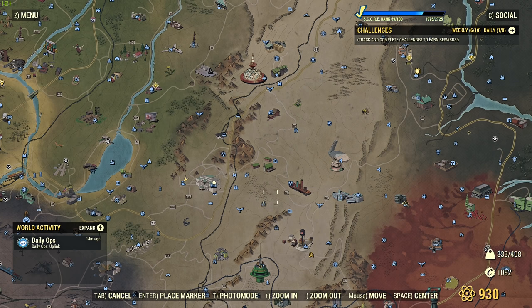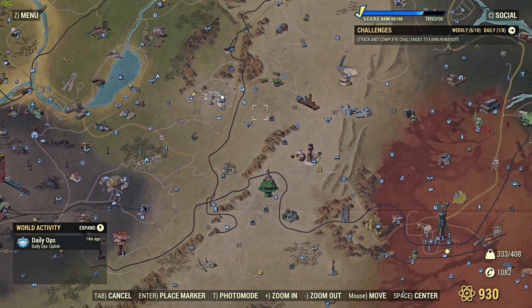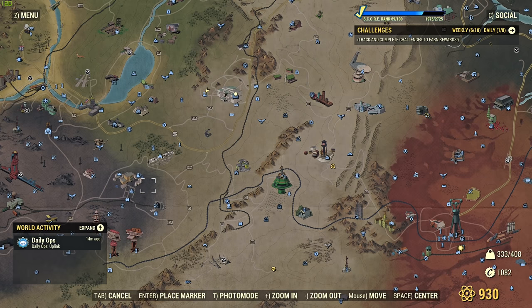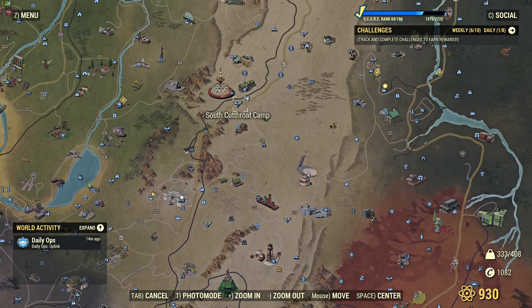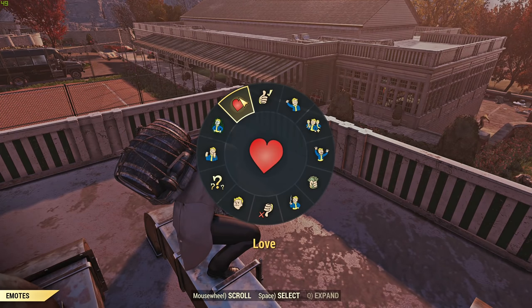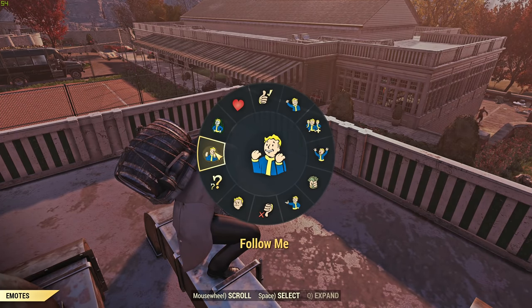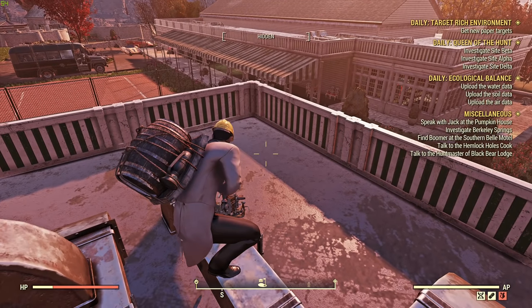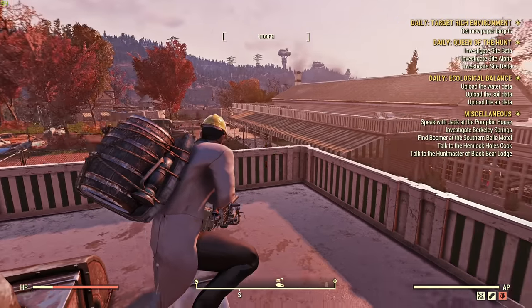Another strategy: find a couple of friends or gather people through Discord and spread out as a team. For example, a four-person team — one person goes here, one goes there, someone checks Lewisburg, someone else checks the Cutthroat camps. Use your emote when you find one so everyone can come to you. If you are on a team and close together when you kill a treasure hunter, everyone can loot it. Then spread out and look again — it's a very effective way to get a lot of miner pails.